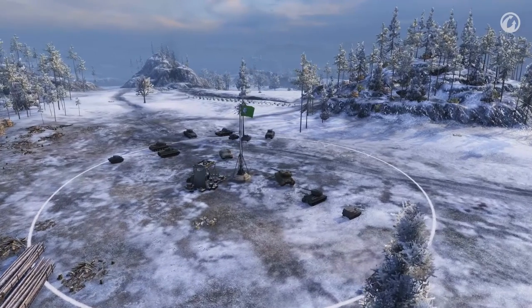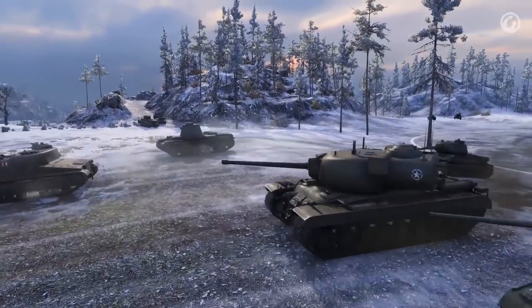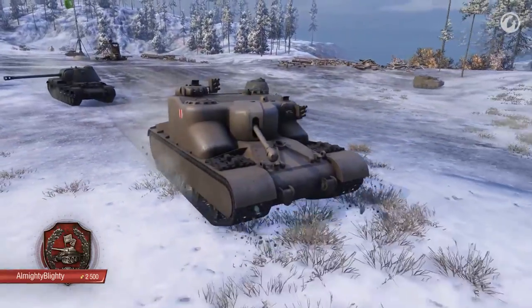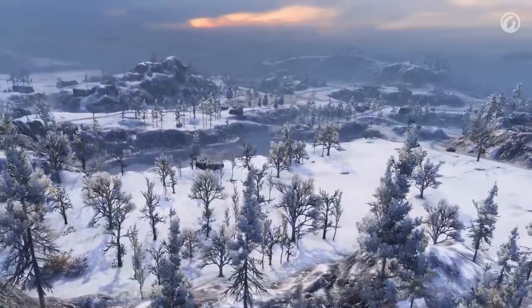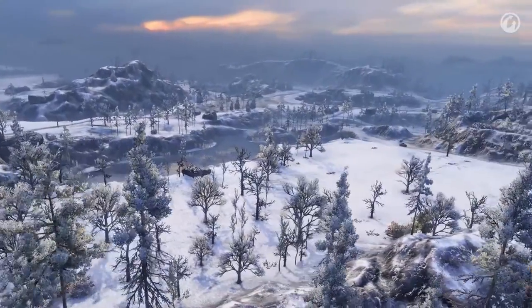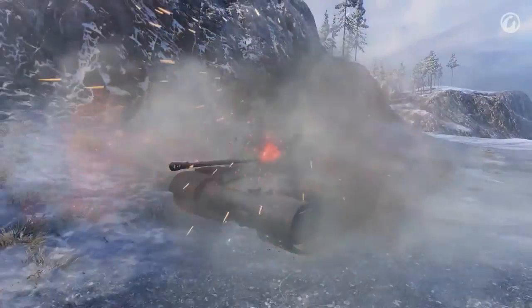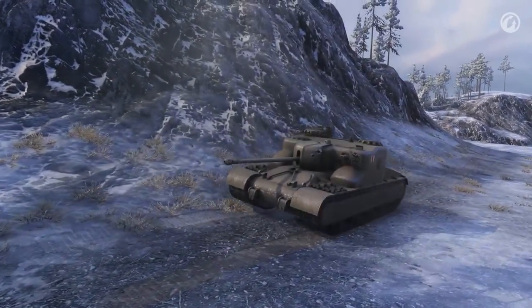A defender doesn't let the enemy steal the victory — they defend the base, the artillery, and their allies. Almighty Blighty brings out the AT-15A and shows us how it's done. The standard battle is fought on an EU server, and the map is Arctic Region. Blighty heads south and takes the vanguard position. The heavy armor of the British TD holds perfectly, and he fires shell after shell into the enemy ranks.